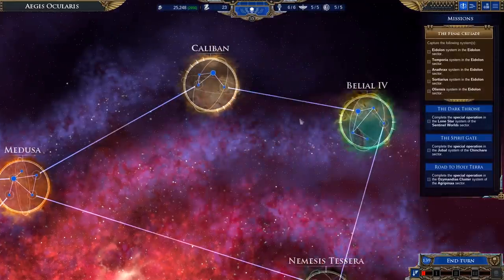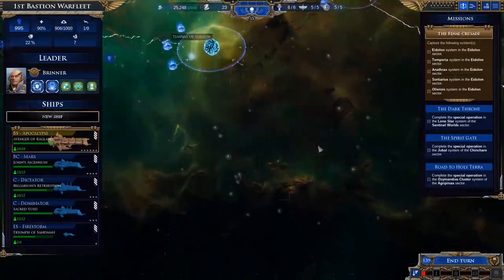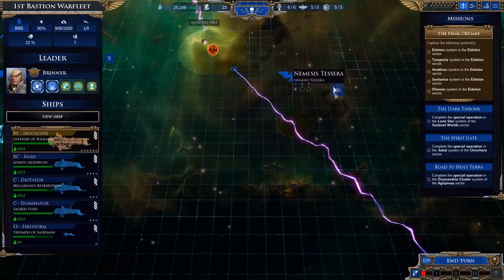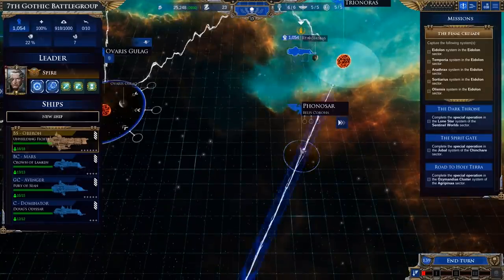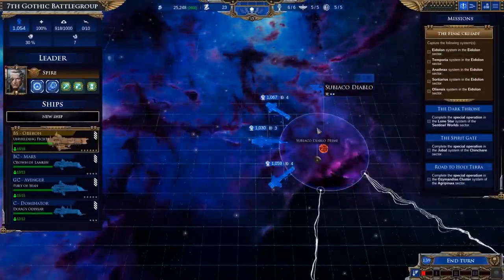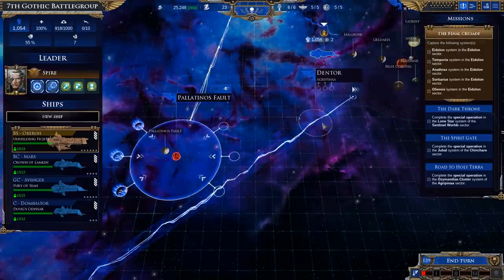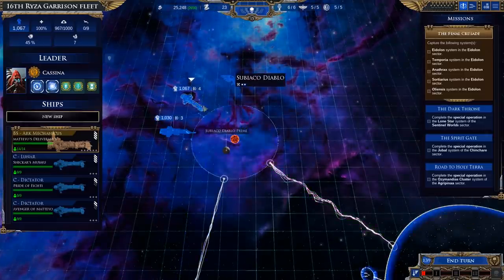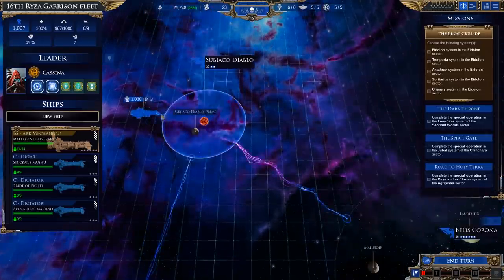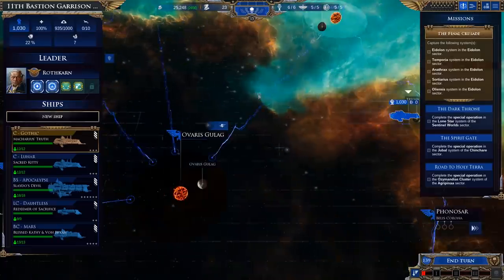Caliban is clear, Belial is also clear. So we'll head down to Nemesis Tessera and then to Cadia, because we know we need forces down in Cadia. Multiple fleets can go to Agrippina — that's the choice route through there. I think we'll have one go to Cadia.